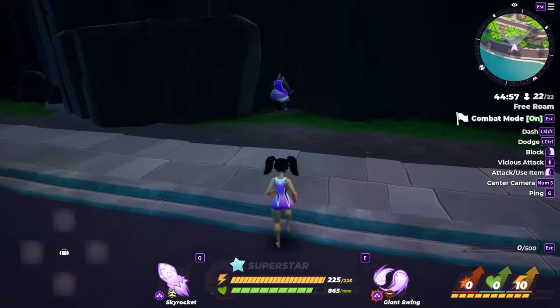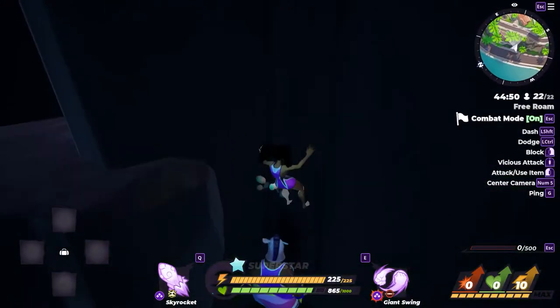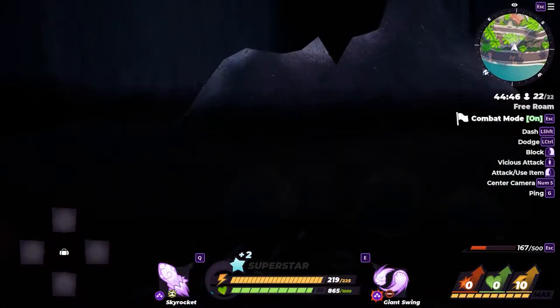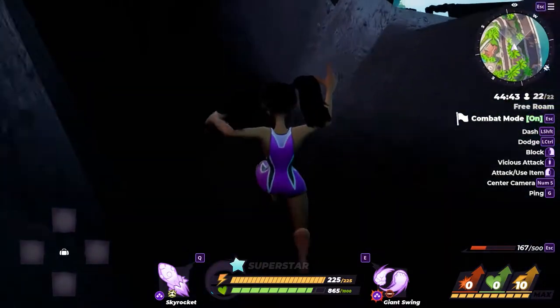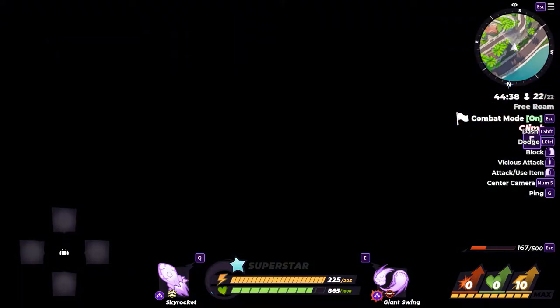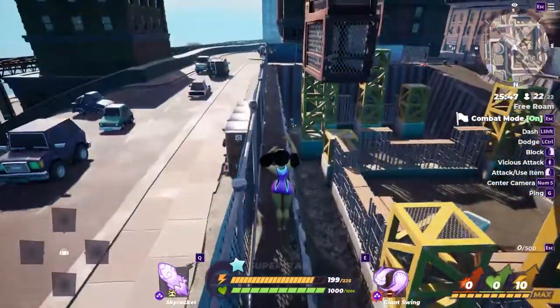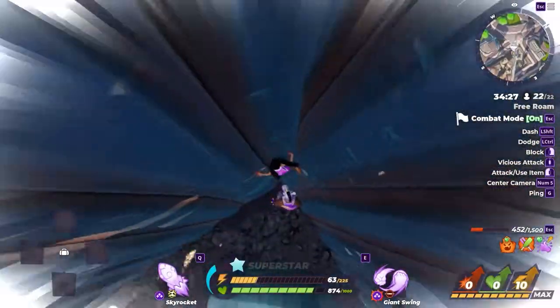The next glitch is at the top right of the map. Get your friend to go in the corner — it doesn't matter which character you are, it will work on all characters. Climb the wall, do a slam, and you will get pushed into the wall. I believe this is probably one of the first glitch methods found in the game. It's very rare for an Epic game to have this, because Fortnite is very glitch-proof.